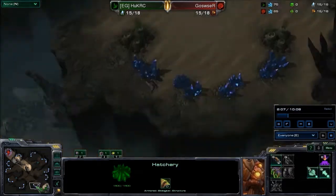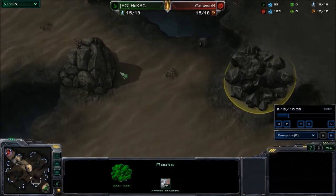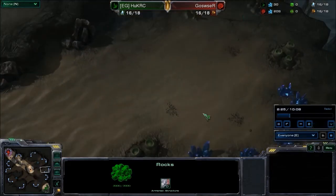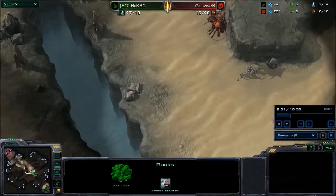Some things to note on this map: generally players like to take this third because they have destructible rocks, so they can knock out this side and the left side, and then they have a barrier before people can get in. Taking this other base as a third is much more difficult, so generally it will be the fourth for a lot of players.